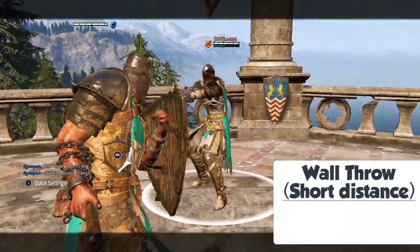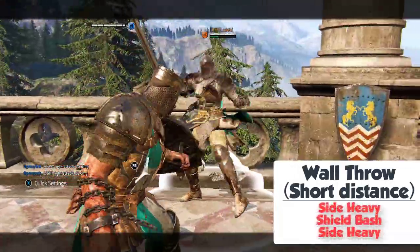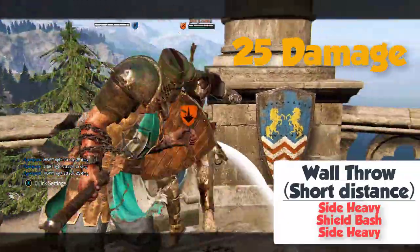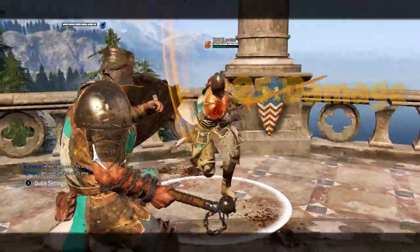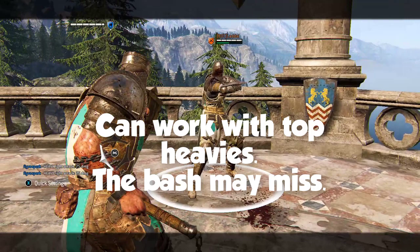Wall Throw at Short Distance, towards the wall: Side Heavy, Shield Bash, Side Heavy for 50 damage and Stamina Drain. It should also work with Top Heavies for 66 damage.